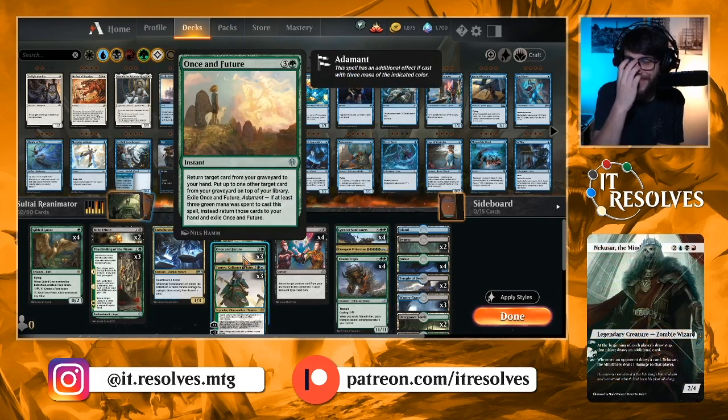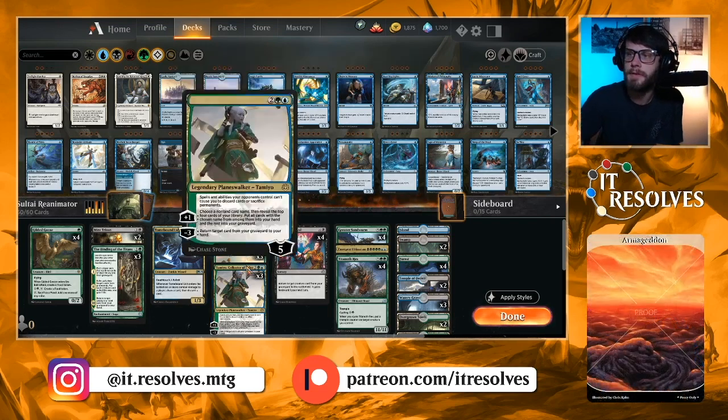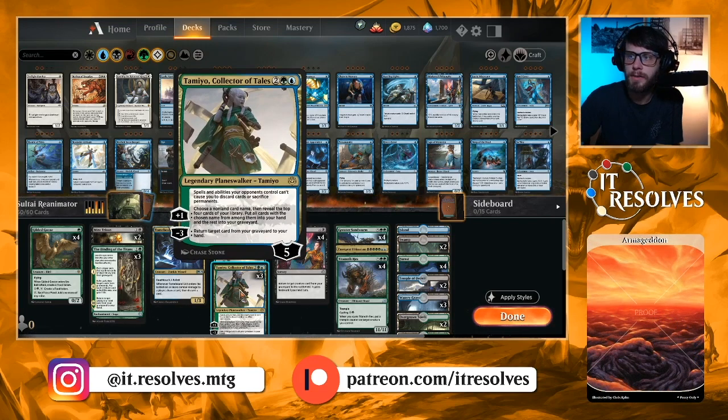Once in Future is an instant-speed four-mana spell. You return target card from your graveyard to your hand, then put up to one other target card from your graveyard on top of your library. If you have Adamant — at least three green mana spent — instead return both cards to your hand and then exile Once in Future. Tamio is a great way to dig through your deck and keeps you from having to discard stuff or sacrifice permanents.